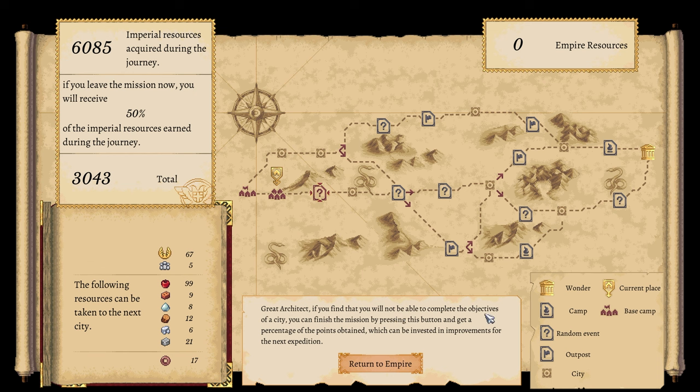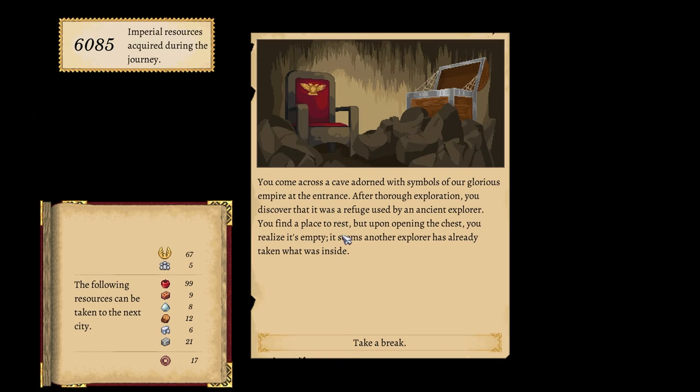If you find that you're not able to complete the objectives in your city, you can finish the mission by pressing this button and get a percentage of the points obtained, which will invest in improvements for the next expedition. You will receive 50 percent of improved resources earned during your journey. Why am I only receiving 50 percent? We'll just go next, that's fine.